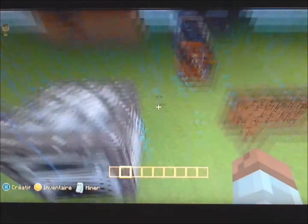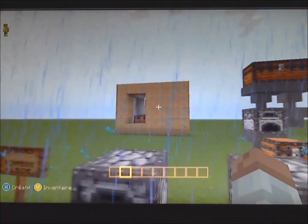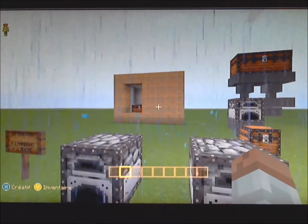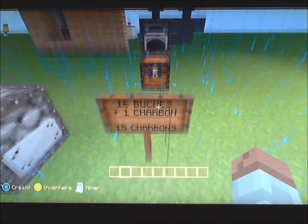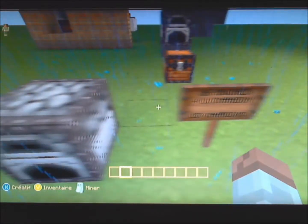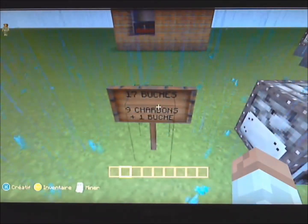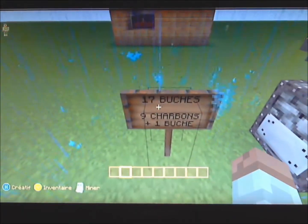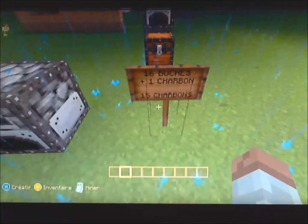Par contre, si vous utilisez mon système, comme il va utiliser du charbon de bois comme combustible — donc il va brûler beaucoup plus longtemps — certes vous aurez perdu les 64 premiers charbons, mais une fois que votre machine est fonctionnelle, avec 16 bûches et un charbon de bois, vous obtenez quand même 15 charbons de bois. Donc avec ma machine, vous avez quasiment un rapport de 1 pour 1, qu'avec la machine d'OverlookDent vous avez un rapport de 2 pour 1 : vous mettez 2 bûches pour obtenir un charbon de bois, tandis qu'avec ma machine vous mettez une bûche pour obtenir quasiment un charbon de bois.